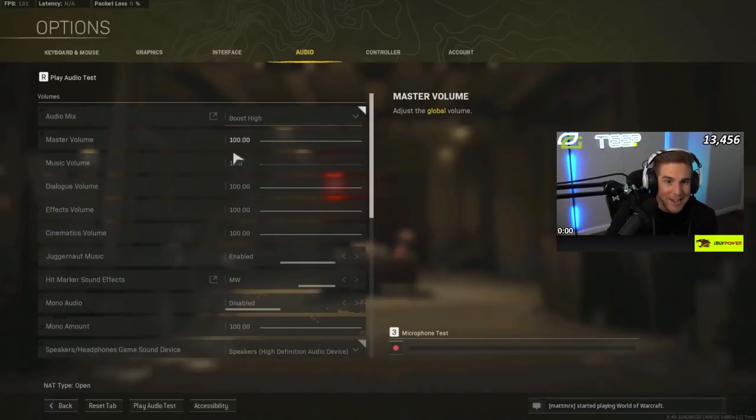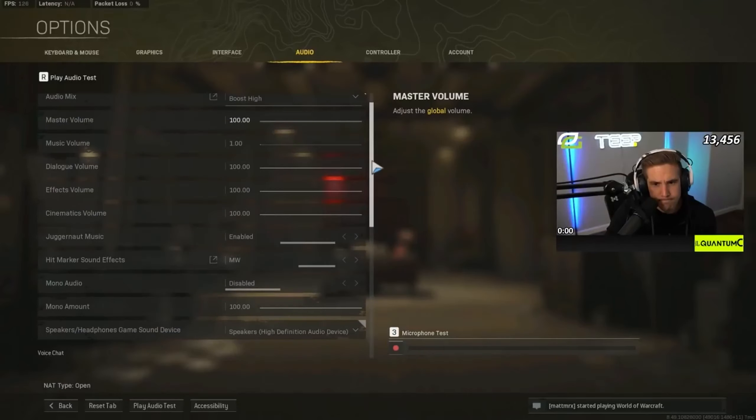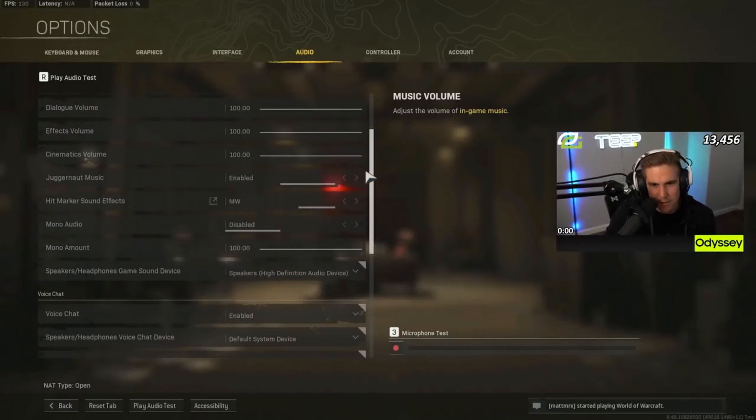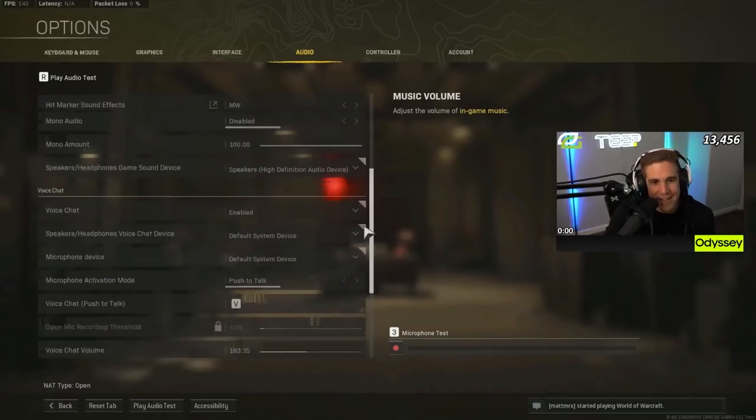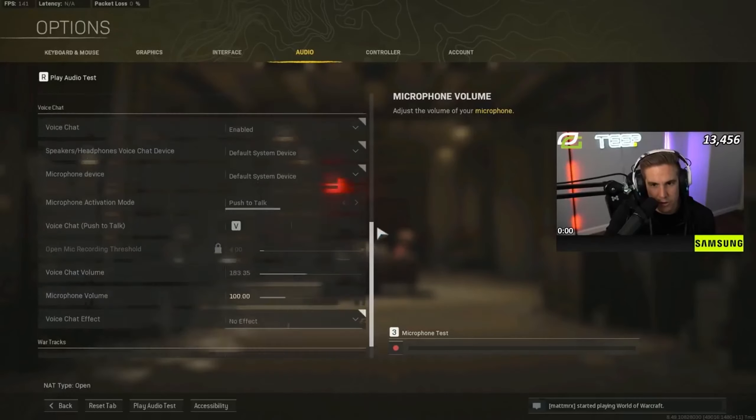Audio settings: move over to High Boost. Most people I know play on Boost High or Boost Low. I've also heard some players on Caldera are playing on Midnight mode — I tried it but I still like Boost High more. I crank music volume all the way down, though I like just a little bit during lobbies. Everything else is straightforward; we boost the voice chat volume a decent amount for the clips we put out.